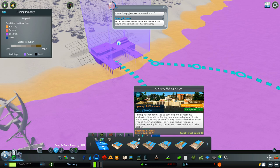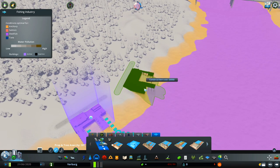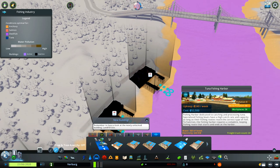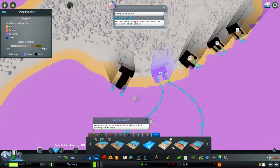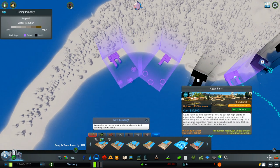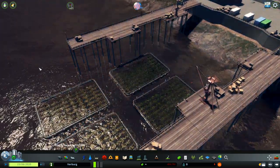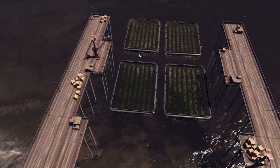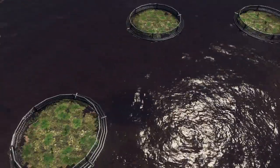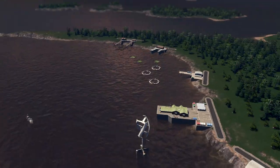We have some specialization options: anchovy, and various others. Let's place everything we have here. We can place tuna fishing over here as well. We also have a fish farm — something like in the real world. And we have an algae farm and a seaweed farm. They really made an effort creating these buildings and the props are really cool — look at the seaweed here. It's a really, really nicely done idea.